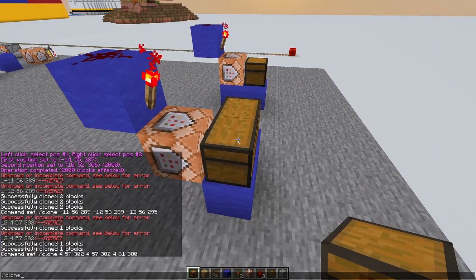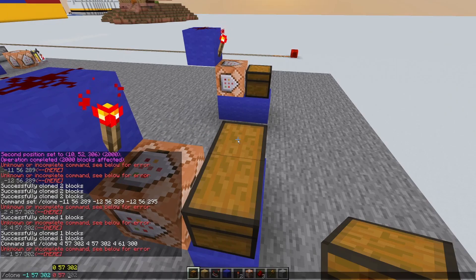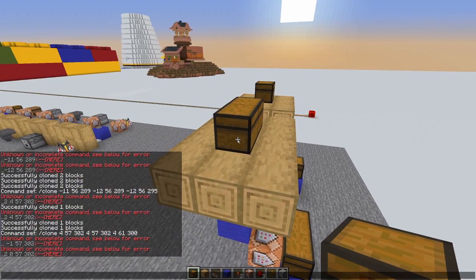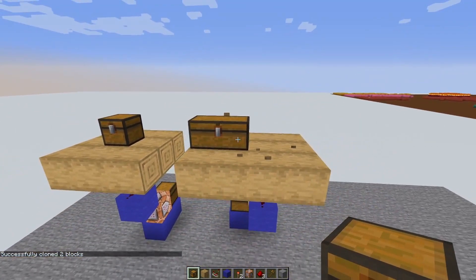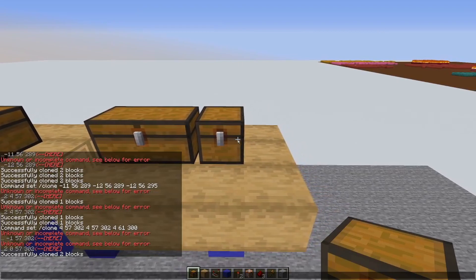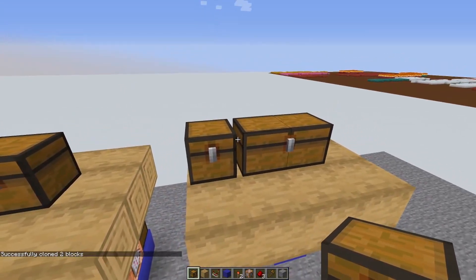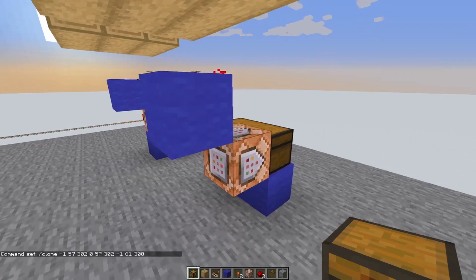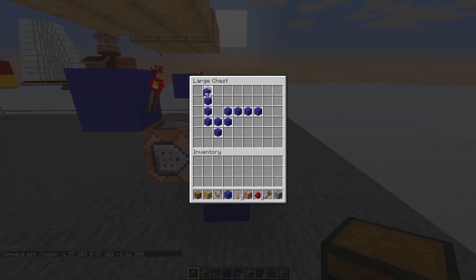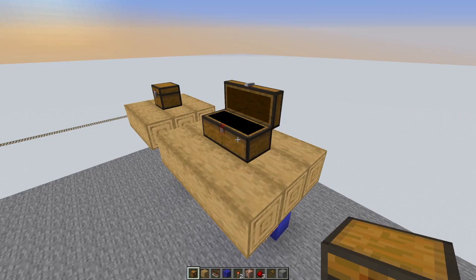Type /clone with Tab to autofill the coordinates and hit Enter. Go over to the other chest, press T, arrow up, space, Tab to autofill, and Enter. Then go to the chest on top, press T, arrow up, space, Tab to autofill, and Enter. If the cloning is one block off to the left, go over to the other chest, press T, arrow up twice, space, Tab to autofill, and hit Enter — the chest will then be placed in the right position. Press T, arrow up, Ctrl+A, Ctrl+C, go to the command block, paste with Ctrl+V, and hit Done. Fill the back chest with anything you like, go to the chest on top, open it, close it, and as you can see the cloning is now successful.